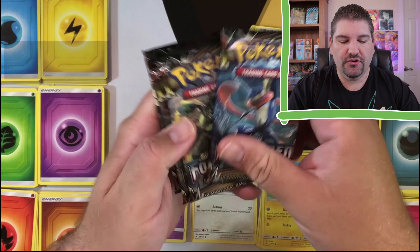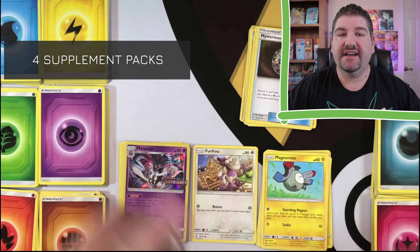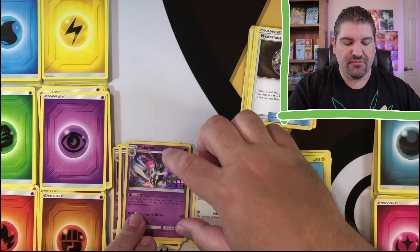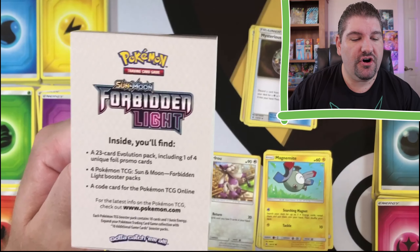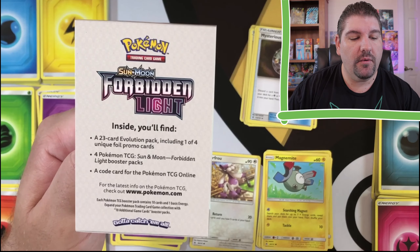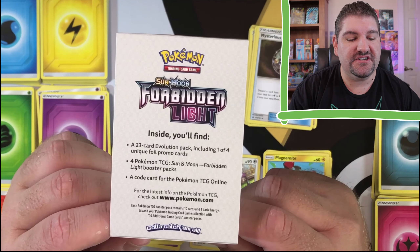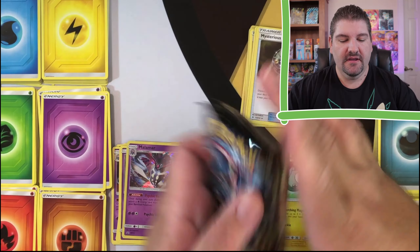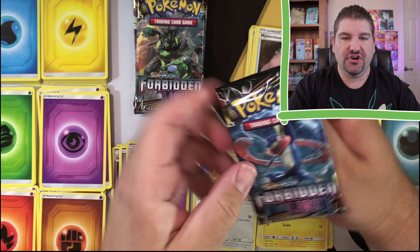Inside of these you also get four packs, and these are basically to supplement this deck. You need a 40-card deck in order to play. That evolution package only brings 23 cards. So you get a 23-card evolution pack including a 1-in-4 unique foil promo card, and then you get four Pokémon TCG Forbidden Light booster packs, and you get the code card. Here are the four packs — let's go ahead and get started with this Greninja art pack.